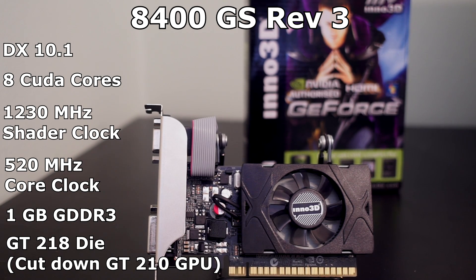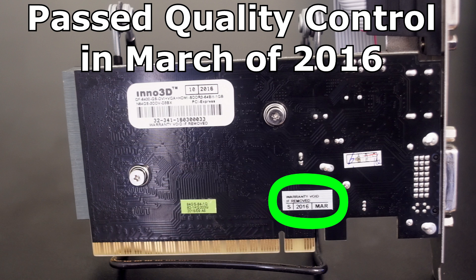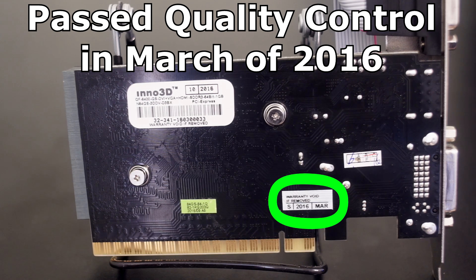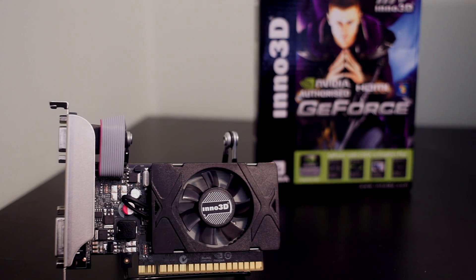To put this into perspective: when this GPU was a child, he said with a sparkle in his eye, 'I want to be just like my alcoholic deadbeat uncle.' However, this poor GPU's dreams were dashed when, as an adolescent, he developed a keen liking to methamphetamines. This GPU set out in life aspiring to be a GT210, and even failed at that. And this card is a result of those failures.